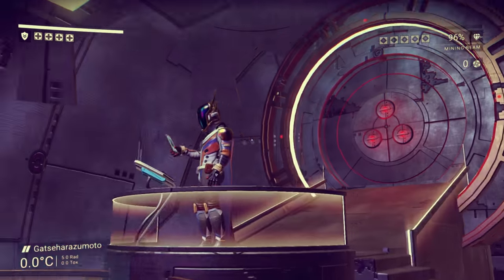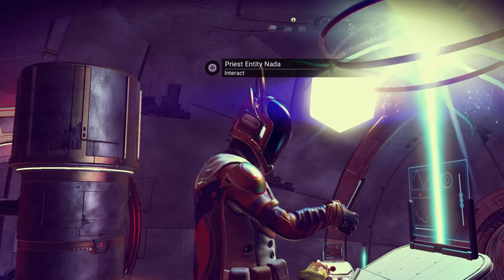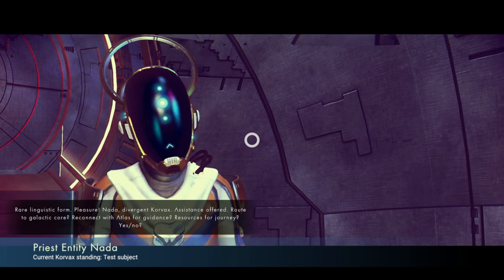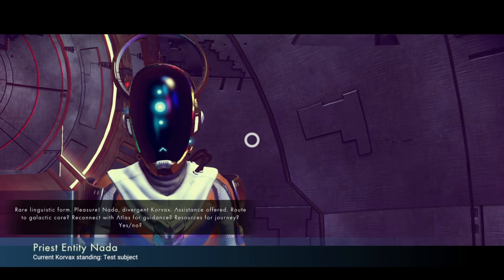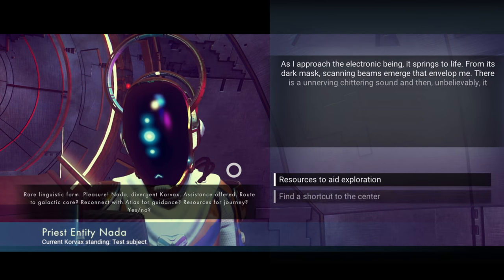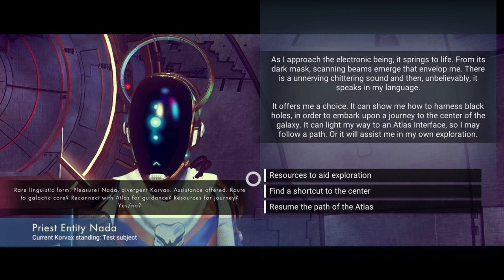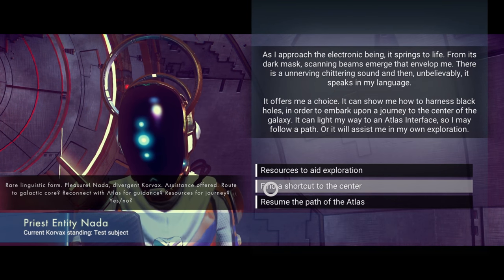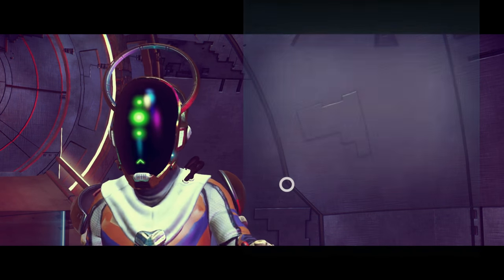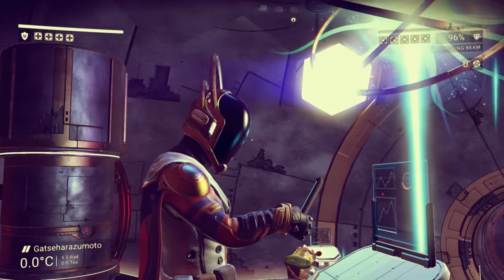I only have 16 carbon. What are you? You look like Galacticus. Nada — rare linguistic form. Pleasure. Nada divergent. Korvac. Assistance offered — route to Galactic Corp, reconnect with Atlas for guidance. Resources for journey. Find shortcut — the alien locates a black hole! Hot diggity dog, that's going to be fun.